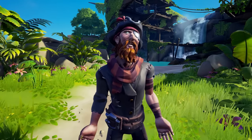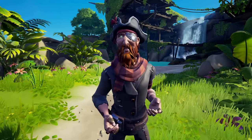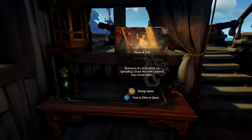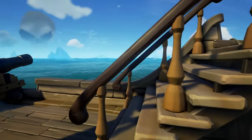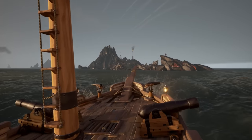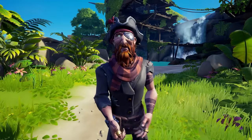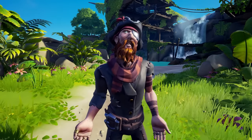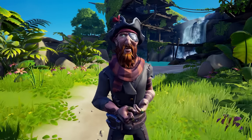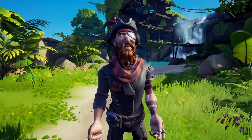This feature is particularly beneficial for Reapers hunting down emissaries, allowing you to hop to a new server while retaining your level 5 flag. Another example: if you reach level 5 in your emissary and want to do emissary voyages in the Devil's Roar, you can fast travel to Morrow's Peak Outpost by voting down the Heart of Fire, taking you right there to do those new emissary quests specific to the Devil's Roar. In conclusion, these changes significantly speed up the gameplay loop, enhancing the experience of exploring islands, doing voyages, and engaging in world events. Thanks for watching — comment below what you're most excited for, and subscribe for more in-depth guides on emissaries, emergent encounters, and other new features for Sea of Thieves.